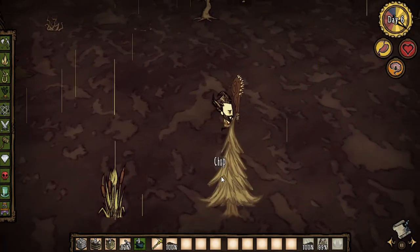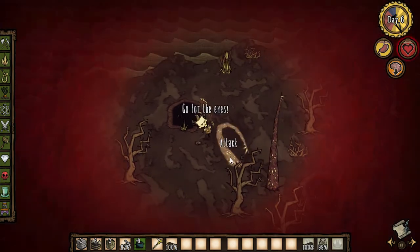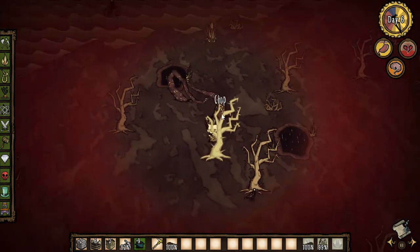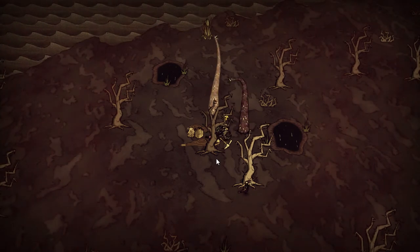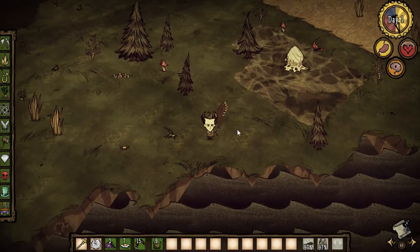There should be some bad tentacles over here. Let's go see if we can find some. All right, there's a lot of guys here — and I got my ass handed to me. Okay, we're back guys. Those tentacle spikes really owned us.